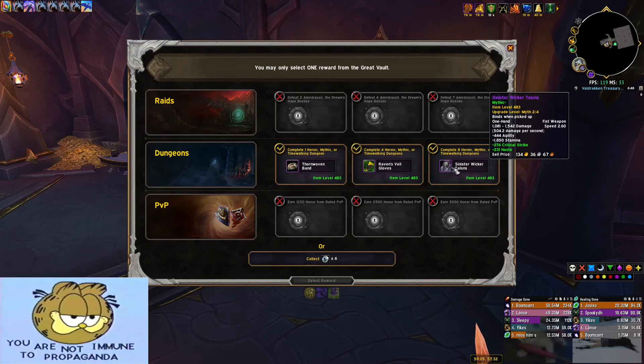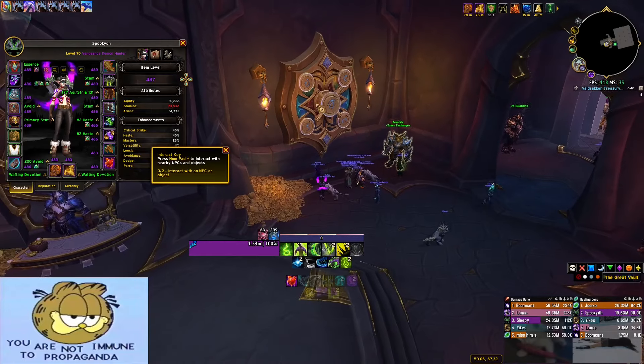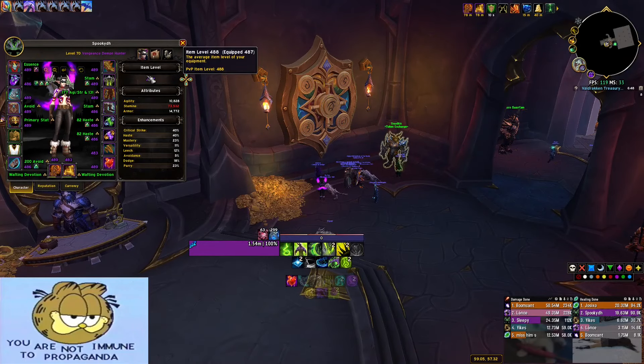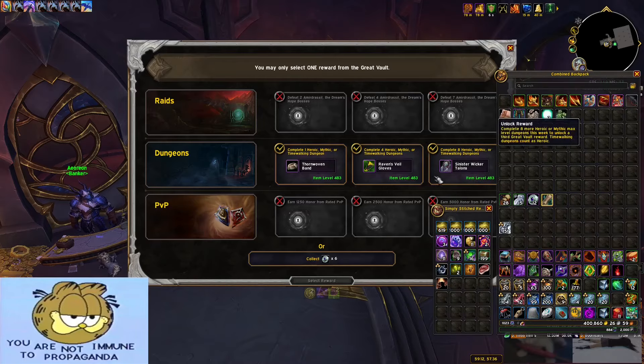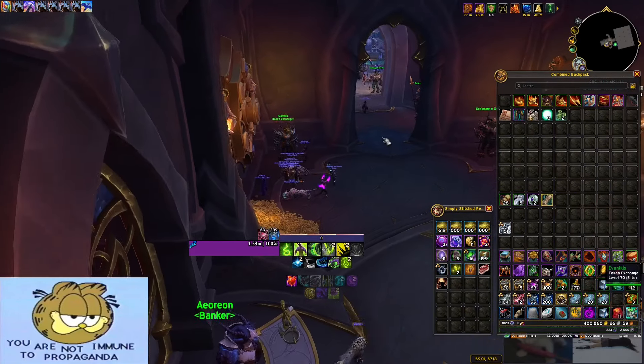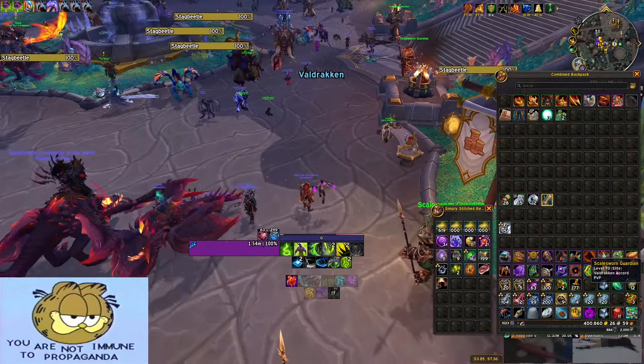We're not going to see double time. We are going to see a Myth Weapon and Heast versus Myth Ring. There's nothing really I care about in this vault and I already have 12 tokens. I need to hold my key until I get a Black Rook anyways to try to get an easy 30 or 29.